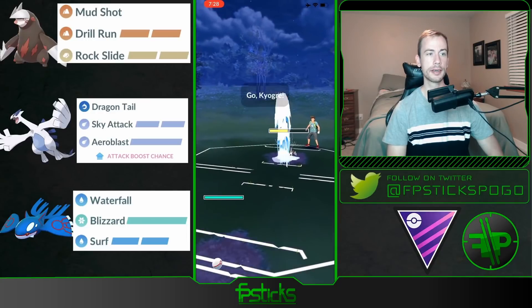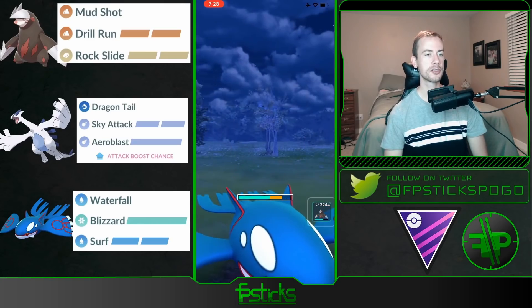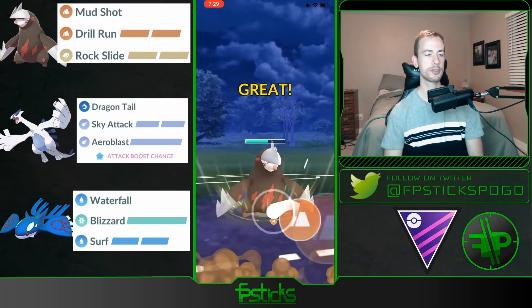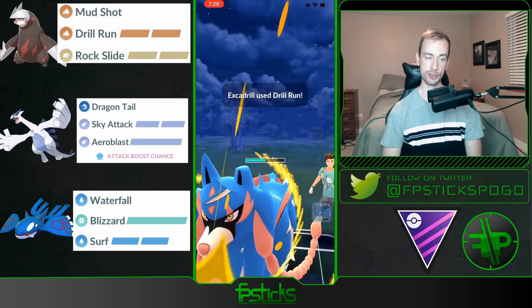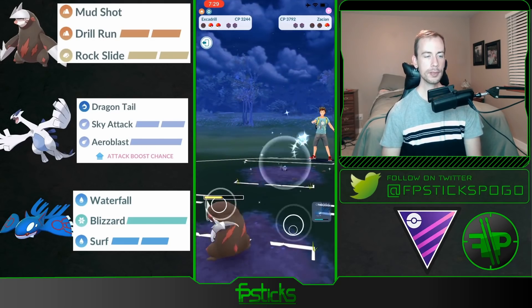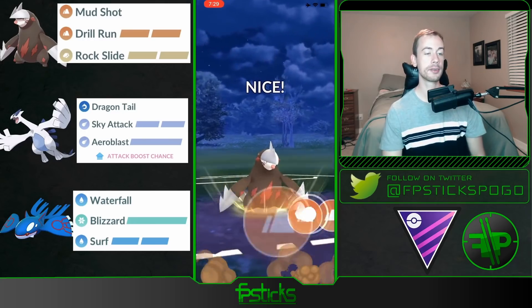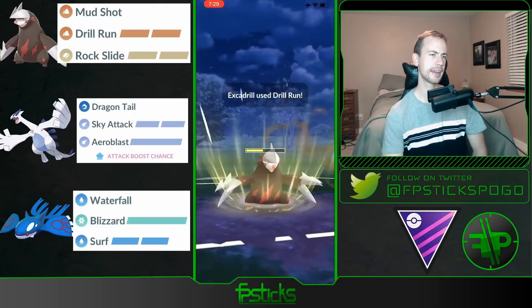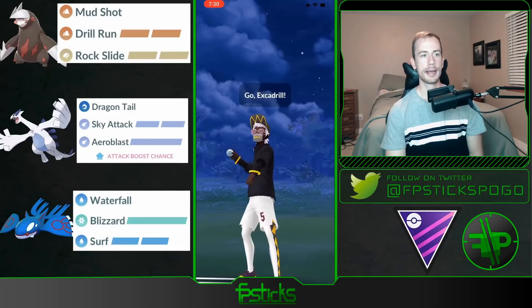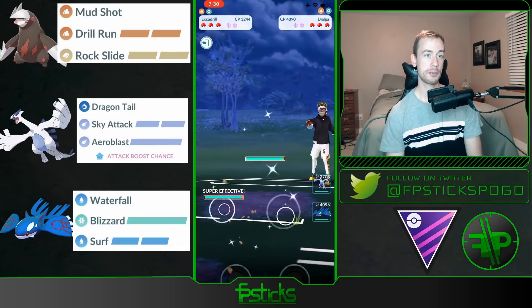Lugia pretty much has the best overall stat product in Master League, so it's really nice to just take advantage of that bulk. My opponent has their own Excadrill and I bring out my Kyogre to try to get ahead on energy. Out comes Zacian again — I'm going to go straight for the Drill Run because I had energy loaded on my Excadrill. It's not enough to take it out, but I'm able to farm it down and then I'll have a Drill Run for the opposing Excadrill and take this game.